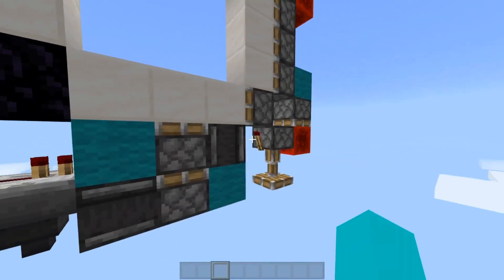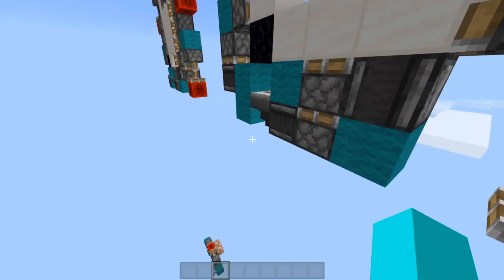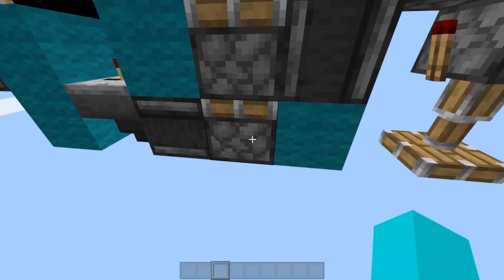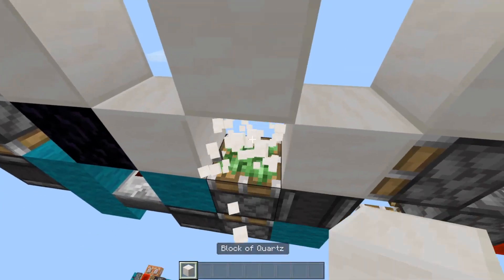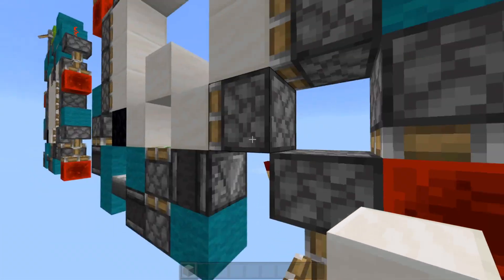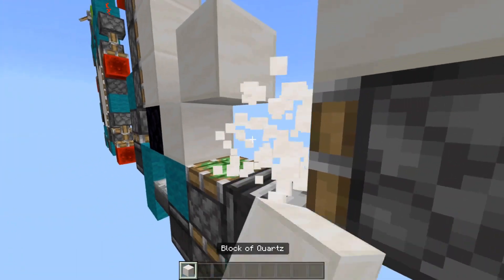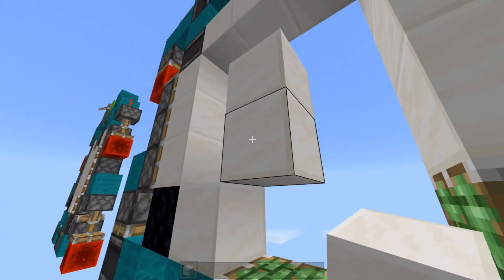Now both of these pistons are pushing at the exact same time as well. Then this observer powers this block, powering the hopper next to it, which powers the observer next to the hopper, which powers this piston, giving us the one-tick pulse — which pretty much just means this block is moved here. After that, since we have an immovable block here, nothing's going to happen prior to that. Then this piston extends, and an observer under it powers this piston again, so this block would just be here — pretty much that block goes to that position.